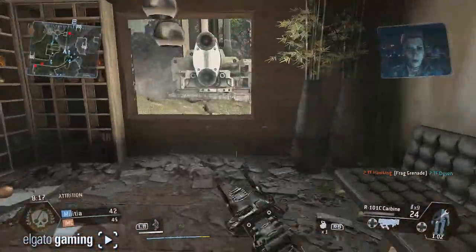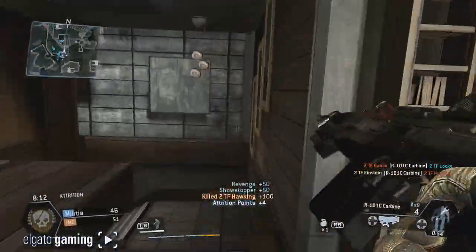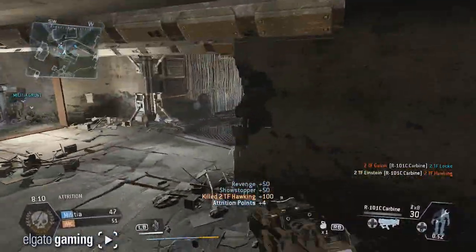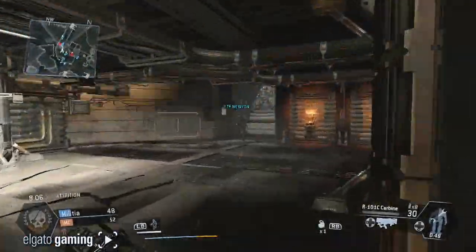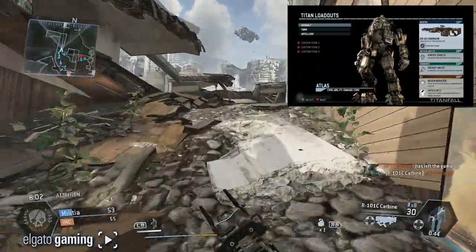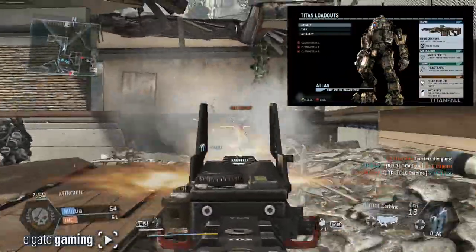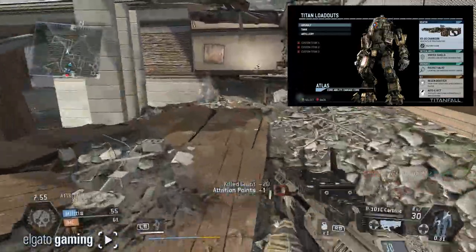There are a lot of different ways you can do this. There are three options with the Atlas Titan we got right off the bat. The core ability of the Titan is Damage Core, which increases the damage of your weapons. There are three variants: the Assault, the Tank, and the Artillery. The Assault Atlas Titan comes with an XO-16 chain gun, which has a very high rate of fire. The tactical ability is the Vortex Shield.